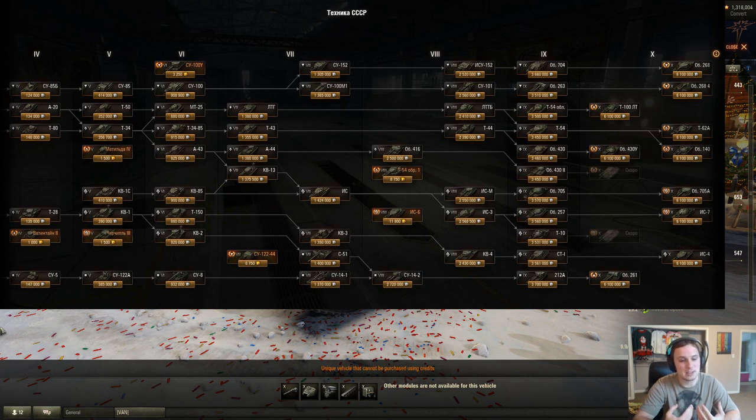Right now, there's not a ton of time for them to introduce a brand new tank. They could pull a surprise off, but usually you do see tanks that are upcoming already in the game client or potentially leaked, which is not out of the realm for Wargaming to do. However, there is this Object 777 version 2. It's been sitting in the client.